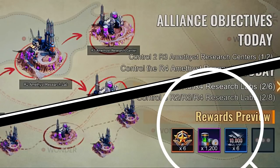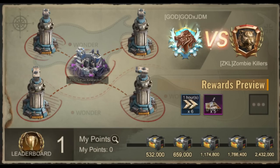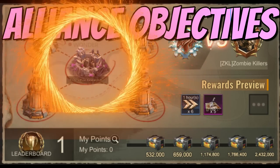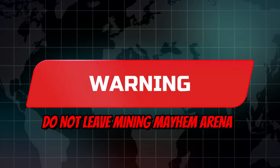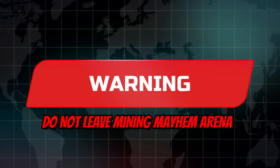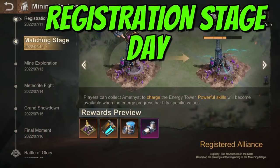The second type is alliance objectives. Each day the alliance will have objectives to take a certain amount of research labs of each type. On the fifth day, the daily alliance objective for the top winner of each division will be to battle for the R5 Amethyst Center Lab. Important: do not permanently leave the Mining Mayhem arena while playing — if you exit completely, you cannot re-enter the event for that day.